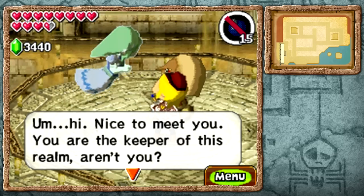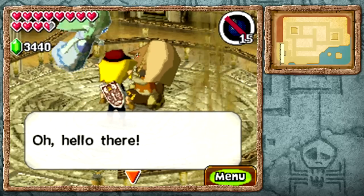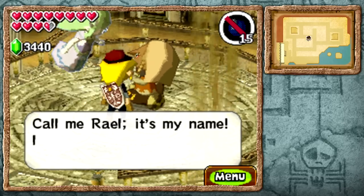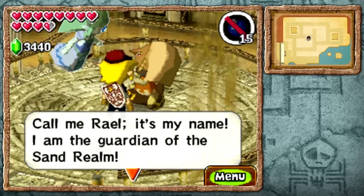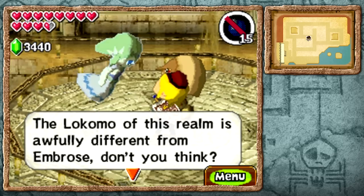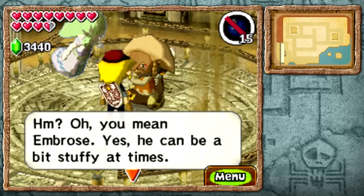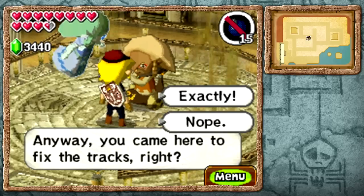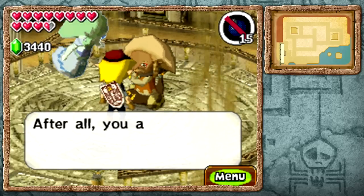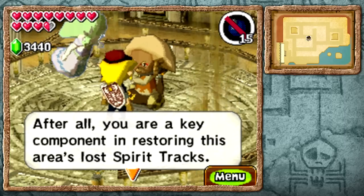And yes, there he is. 'Hello there. Are you the keeper of this realm? Engine told us about you.' 'Oh hello there, so wonderful you can make it, your highness. And you too, young man. Call me Rail - it's my name. I'm the guardian of the sand realm.' The locomo of this realm is awfully different than Ambrose, don't you think? 'Yes, Ambrose can be a bit stuffy at times. Anyways, you came to fix the tracks, right?' Exactly. 'That's music to my ears. Speaking of music - it's a key component in restoring the area's lost spirit tracks.'